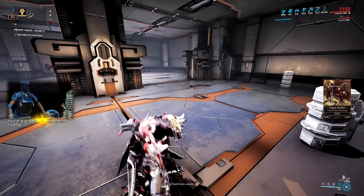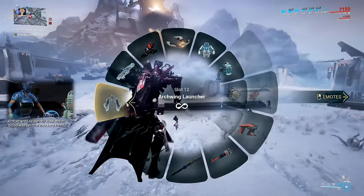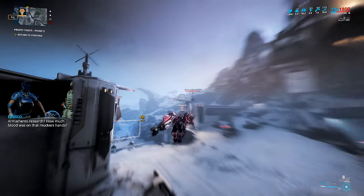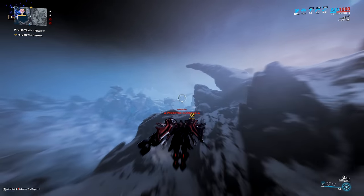Once the two Ambulas units are dead, pick up the datamass at the back of the room, go outside, hop onto your Archwing, and fly back to Fortuna. And that's it — this is what you will repeat over and over again until you get all the systems you need.